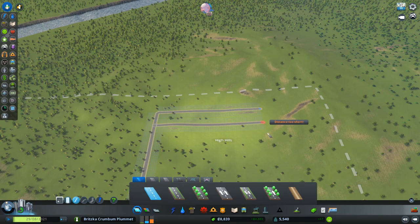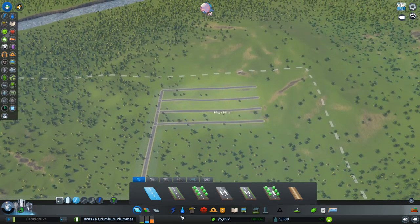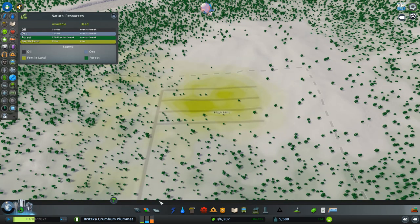Okay, why are you not lining up properly? I did something wrong here. Let's maximize usage and try to get every little square we can, even though these nodes aren't really showing up properly. Alright, so yeah, that covers all the fertile land.